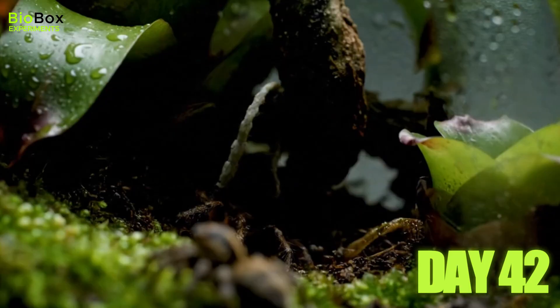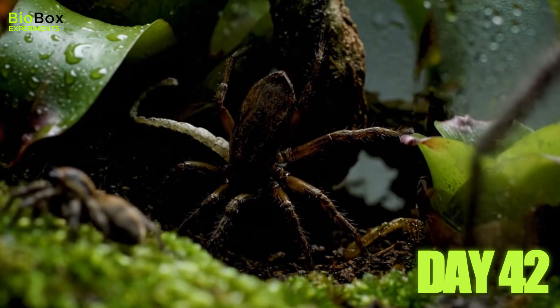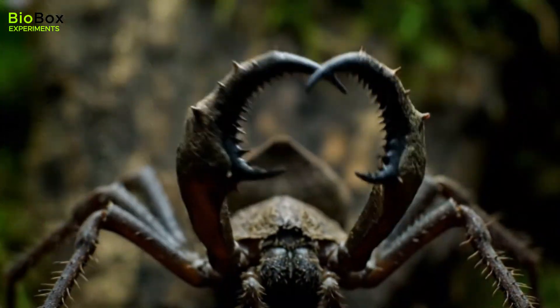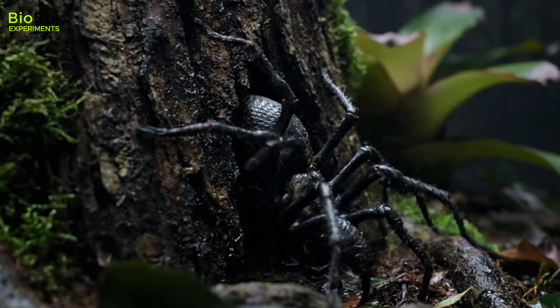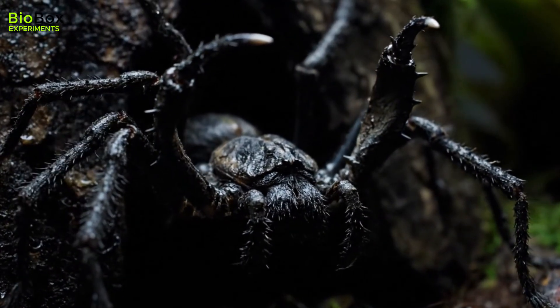The jumping spider was a deadly hunter, but it turned out there was something even bigger in the shadows. Meet the whip spider — this thing is pure nightmare fuel. It's nearly blind, feels its way through the dark with razor sharp limbs, and hunts other predators. I saw it flatten itself against the bark, becoming almost invisible. A true master of the hunt.